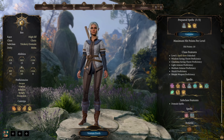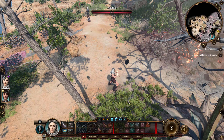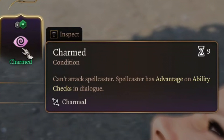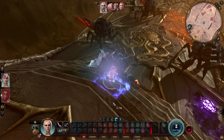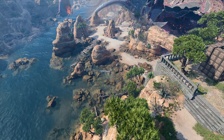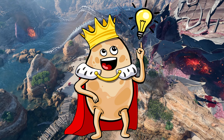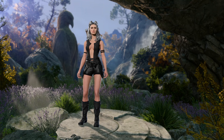For example, Trickery Domain Cleric will get different spells — Charm Person to have better ability to deceive and have advantage in dialogues, and Disguise Self to pretend you are a different race, character, or gender. Make sure to subscribe and join the kingdom to not miss my complete in-depth guides for every class, subclass, multiclass, etc. on release.